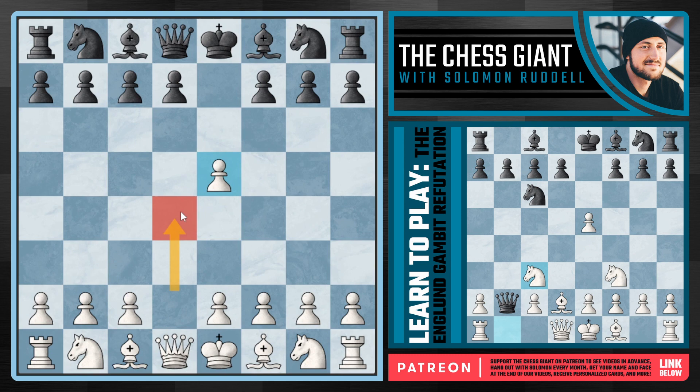We're not going to be falling for these traps. Memorize these lines and variations, and the Englund Gambit will never work against you. We are going to start off by taking this pawn on E5, and here, if a move like Knight C6, we're simply going to continue with Knight F3.